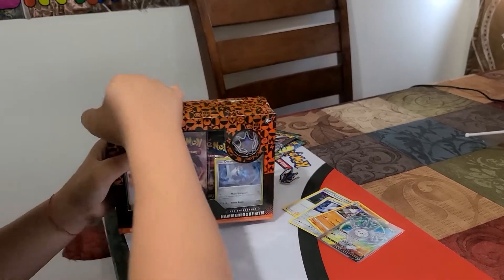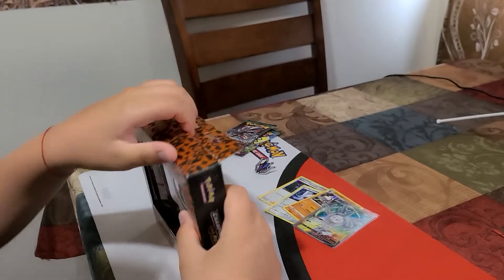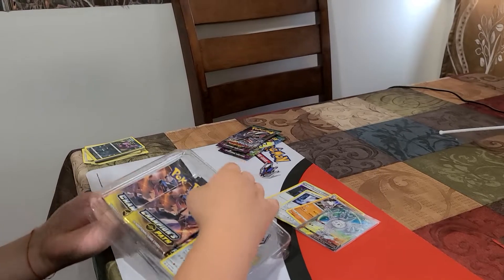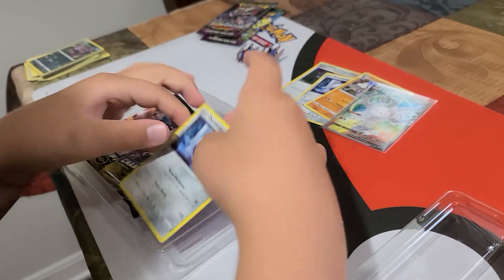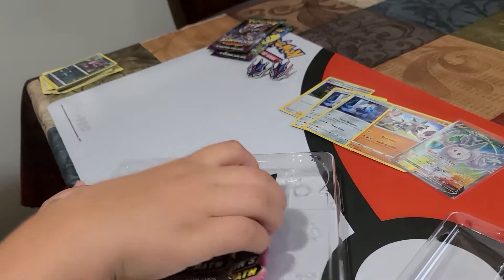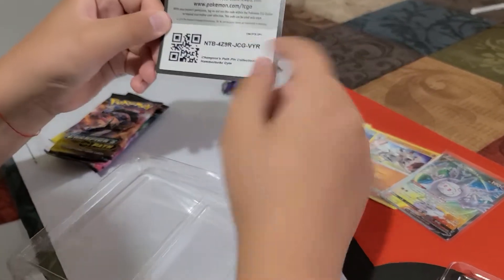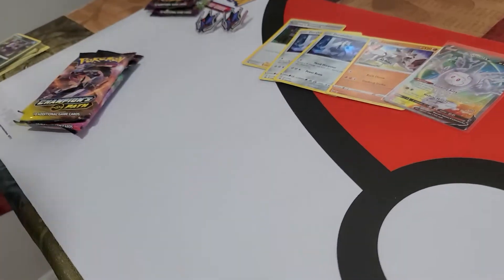Second box - what are we going to get? The Champion's Path box. Like the same thing - a pin, you are guaranteed to get a pin. A Duraludon Hollow Rare promo, same as before, and three packs. But now we have a Crobat VMAX and a promo for the gym box. Ah, I like this.